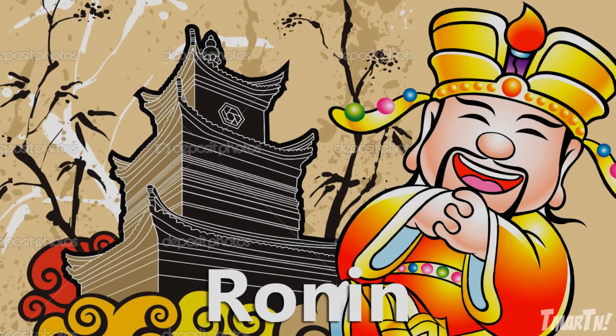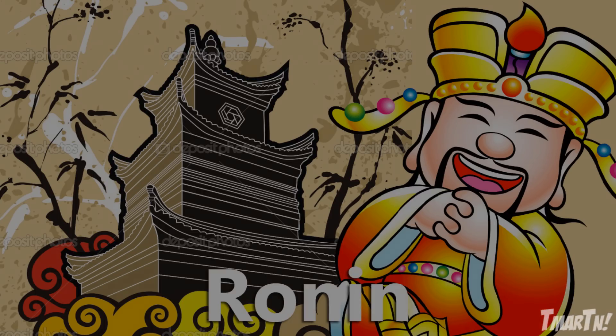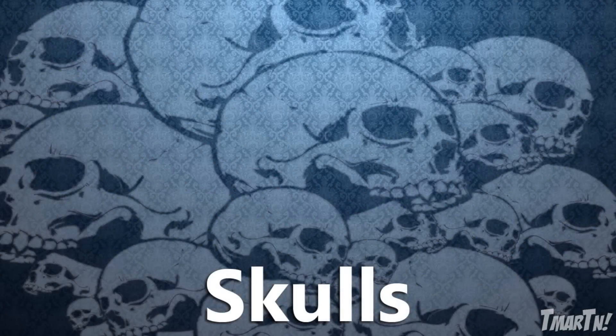The next one is called Ronin and this one's kind of out there as well. It's got like a Chinese Emperor or Chinese Warrior on it and it's really colorful — I think it's got a lot of green, red and yellow, so it's kind of Rasta-ish. It's a pretty good looking one; it's just way different than any other camo out there. The next one is Skulls, where you have white skulls with a blue background on your gun. You guys saw that in my gameplay I uploaded the other day — I had it on the Type 25.